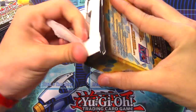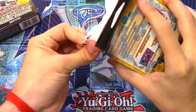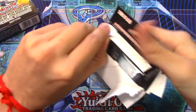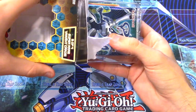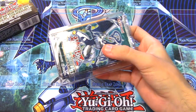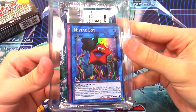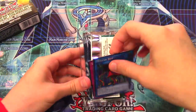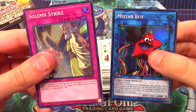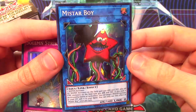I definitely want to profile Paleozoics with My Star Boy as well as Mermails for you guys. This week's been looking a little up for me, so hopefully we get something cool. And yes! We got that fresh My Star Boy, and it looks like a trap - we got My Star Boy and Solemn Strike! That's exactly what we needed!